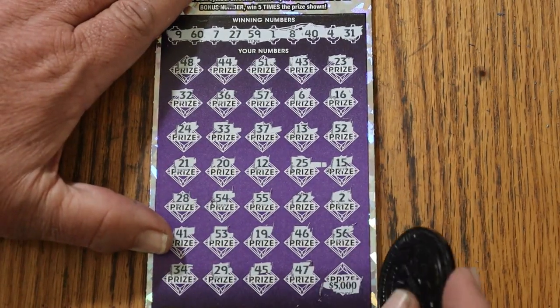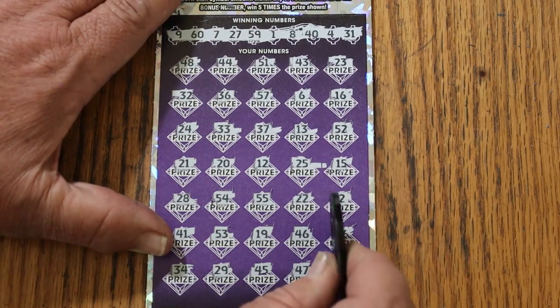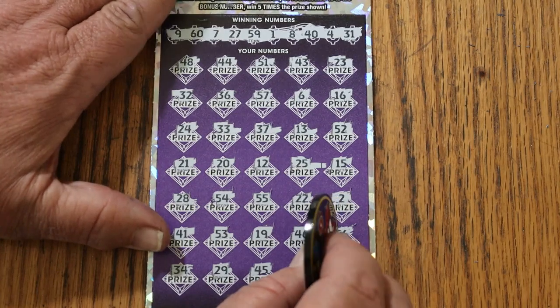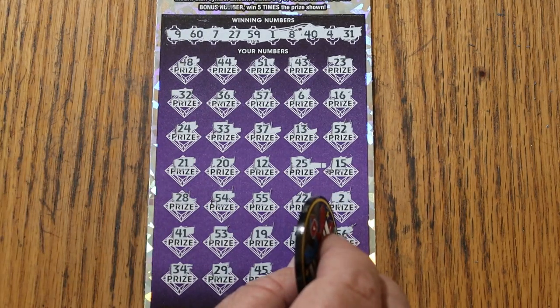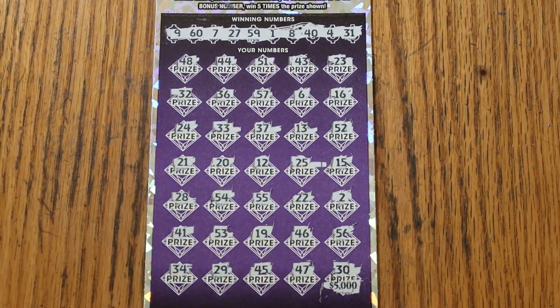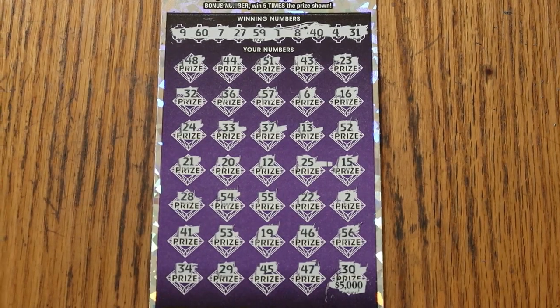4, well — 5 grand. Okay, here it comes. 30. Couldn't do it. A blank — a rare blank on this one. Anyway, it happens. You can't hit 500s every day. Hope you enjoyed the attempt, and if you did, appreciate the like button, comment, subscribe, notification bell, and we'll be back again soon with something else. AZ Scratchers sign off. Have a great day and a great night, and we'll see you later. Bye.